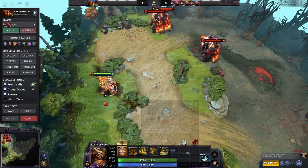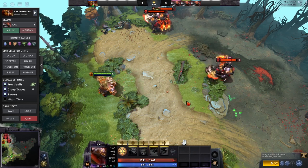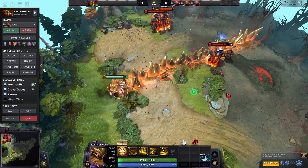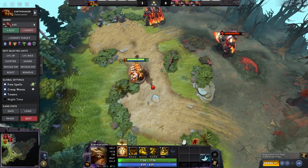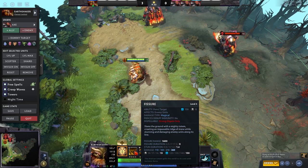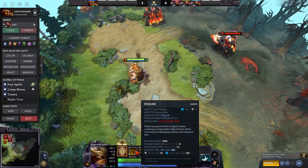You can cast it from really far away, so if you're in trees as a support or a core and you want to cast abilities to help your team — counter initiate or whatever — without getting initiated on, that's what you're going to be doing. It has a very long cast animation, so you need to aim ahead of moving enemies. There's a skill shot portion to it, but it's pretty easy to get used to.